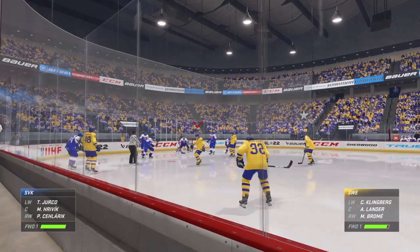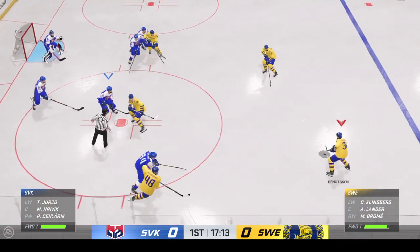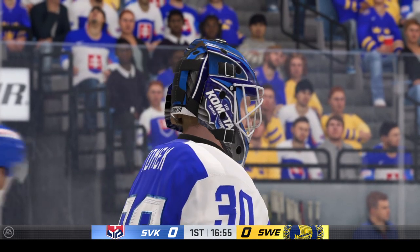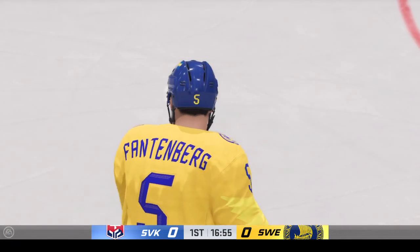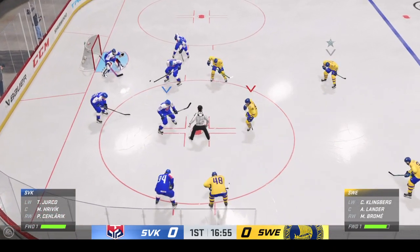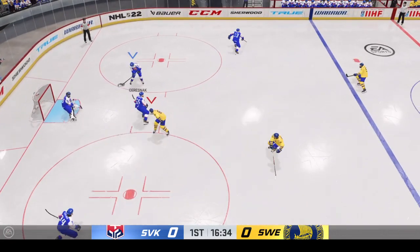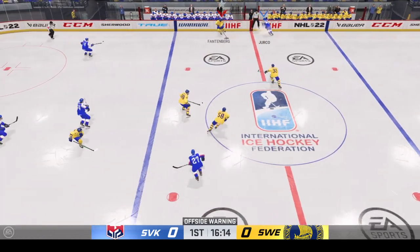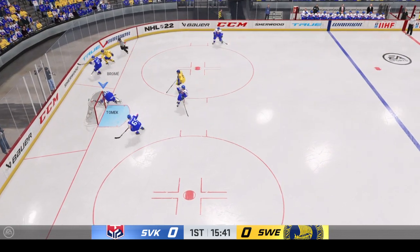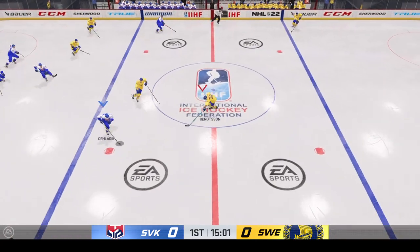We're still in the early stages of this period, zeroes on the board. Play resumes as he wins the draw inside the offensive zone. There's the whistle as the goalie hangs on. Slovakia's got a hold of the puck, sends a pass over — intercepted. And they'll dump it in. Moves it quickly over to Kajkovski. He's trying to shake this one off — that was a big collision. That rattles you right down to your boots.